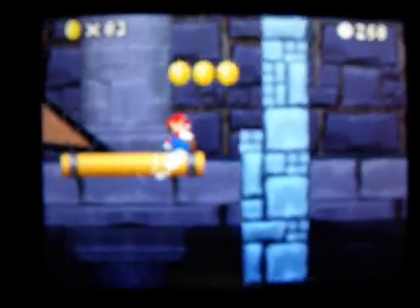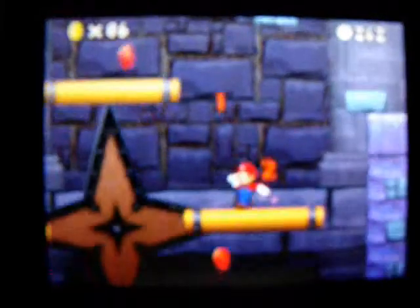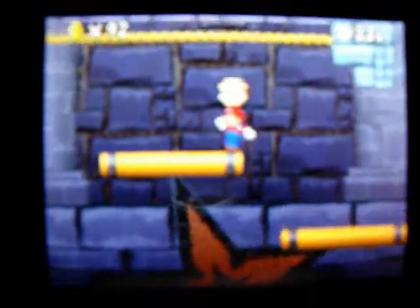First coin - go all the way to the right and drop down to the bottom right corner. And then there's red coins to get. And there's my fire flower.